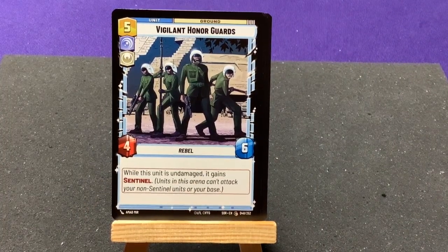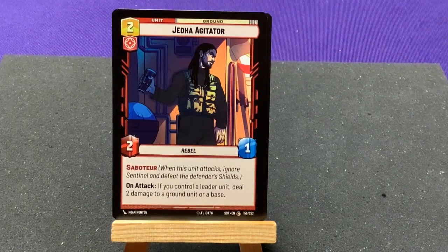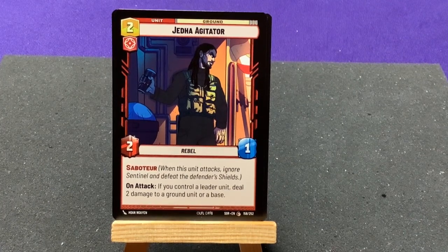Vigilant Honor Guards — while this unit is undamaged, it has Sentinel. Jega Agitator — Saboteur: when this unit attacks a Sentinel and defeats it, it removes the defender's shields. On attack, if you control a leader unit, deal two damage to a ground unit or base.